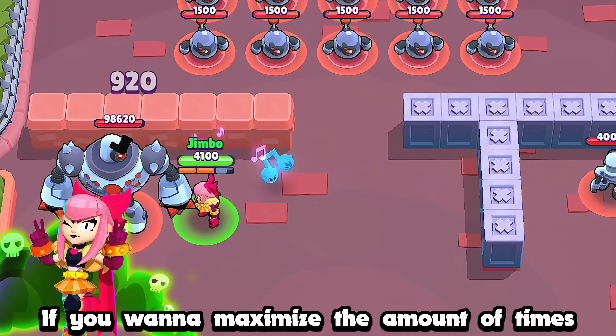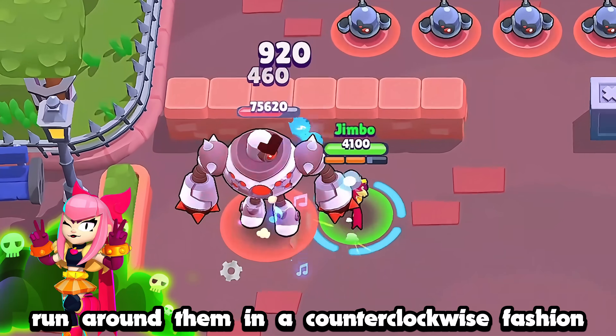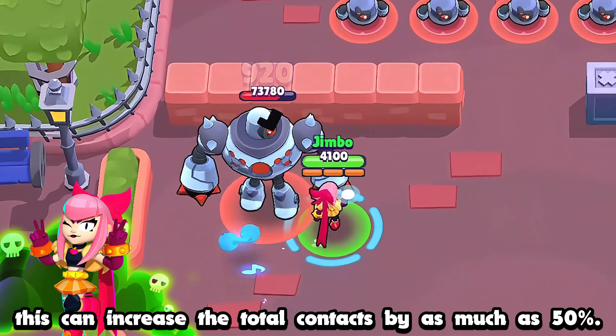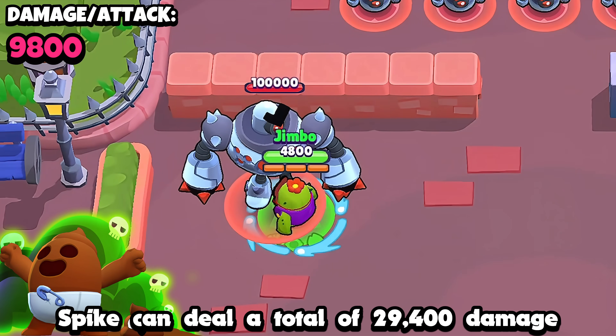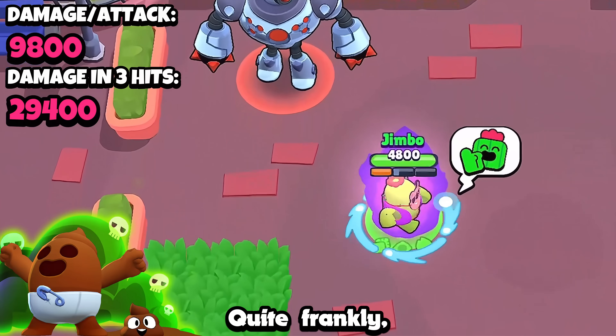If you want to maximize the amount of times a single Melody note can hit the same enemy, run around them in a counterclockwise fashion while the notes are spinning around you. This can increase the total contacts by as much as 50% — and this is with neither star power active. With nothing but his hypercharge, Spike can deal a total of 29,400 damage in just three attacks. Quite frankly, that's insane.